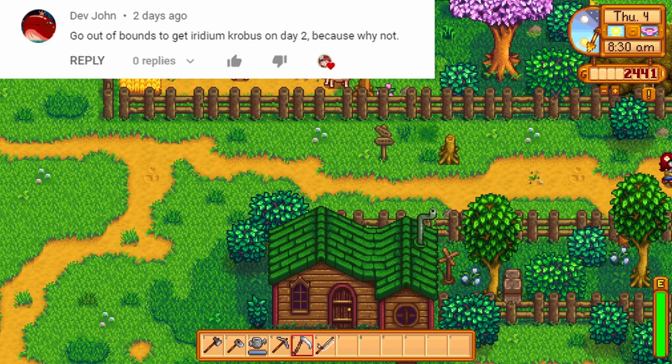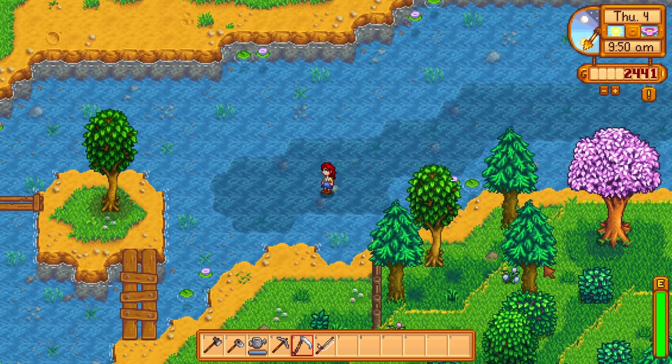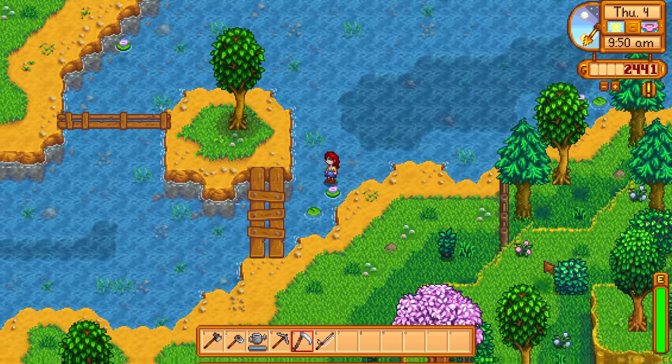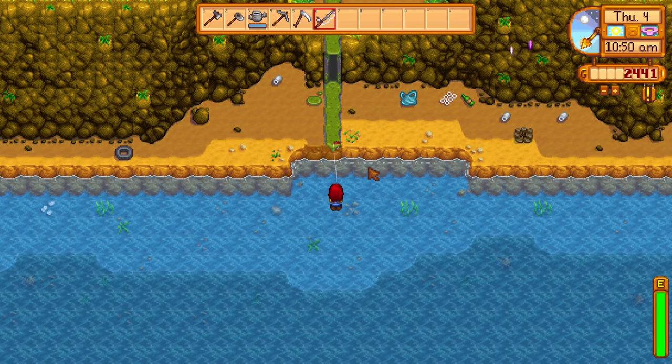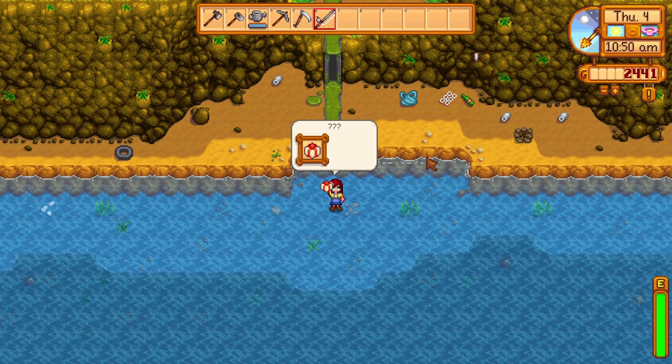You can get out of bounds by spamming your weapon right over here. This will allow you to walk anywhere in the game and get to places that you would not usually be able to get to. You can then cast your fishing line right over here to get an Iridium Krobus statue on the second day in a brand new playthrough.